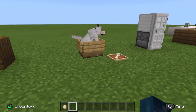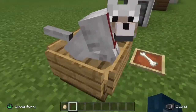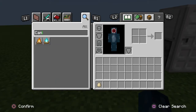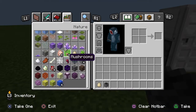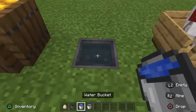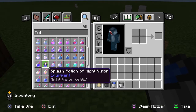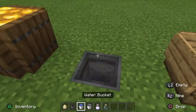Over here we basically have a little dog bed. You can have a bone here and your dog. It's basically like a little bed for him. And if you want, you could grab a cauldron and some water — boom, it's a little water bowl. And if you have a cat, you can do a potion of slow falling — boom, you basically have milk. But this is a dog, so water.